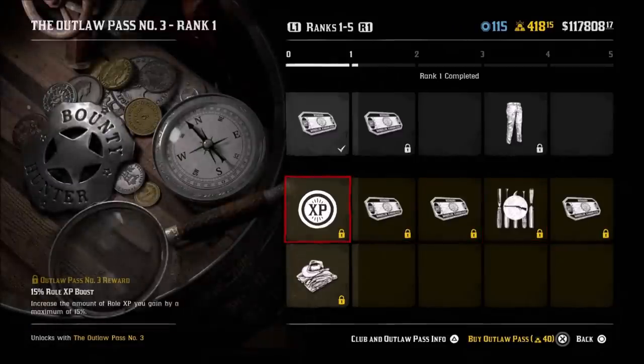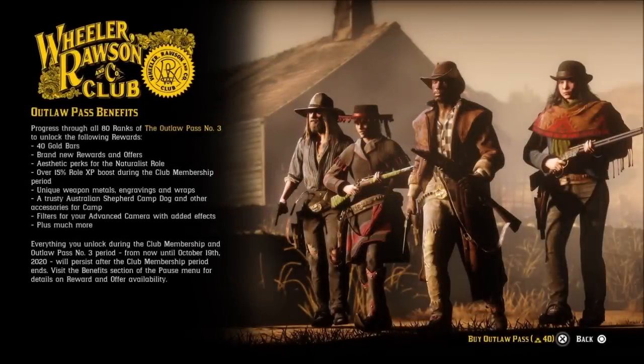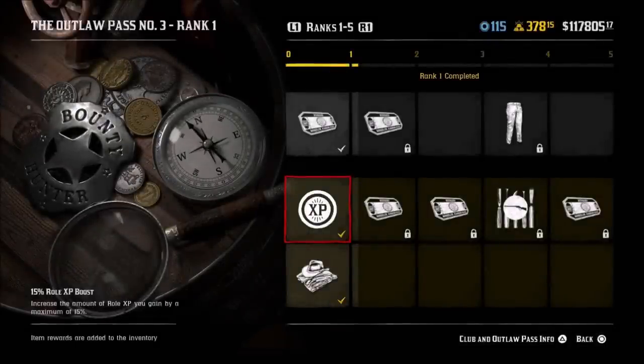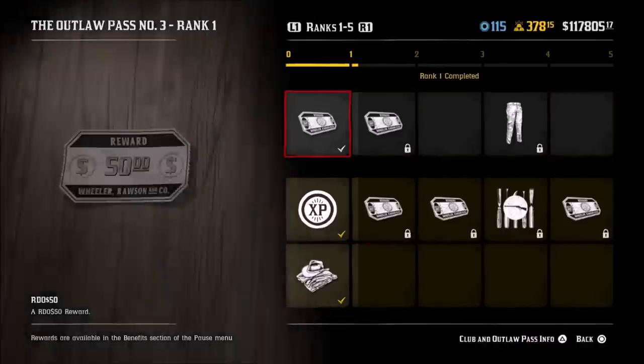Before you even buy the naturalist role, I recommend that you get the outlaw pass. The outlaw pass will cost 40 gold, but you will get all that gold back, plus many rewards. Relating specifically to the naturalist role, you will get 2,000 free naturalist XP if you level up the outlaw pass. Plus you will get a 15% XP boost right away, then a 25% boost, and then a 30% boost. So the outlaw pass gives you plenty of money back and will help you level up the naturalist role significantly.